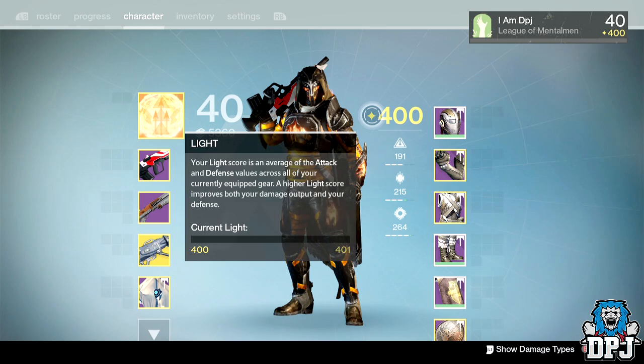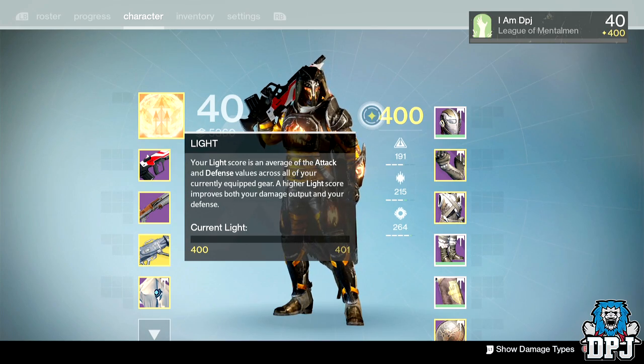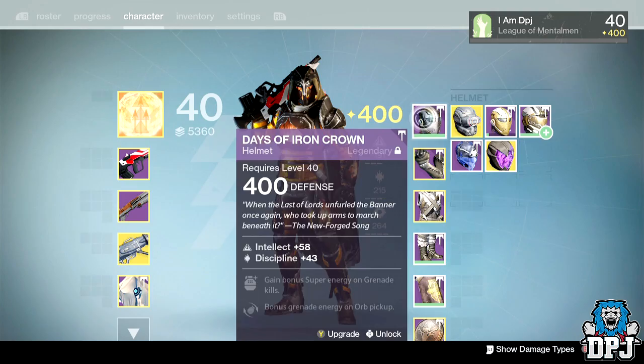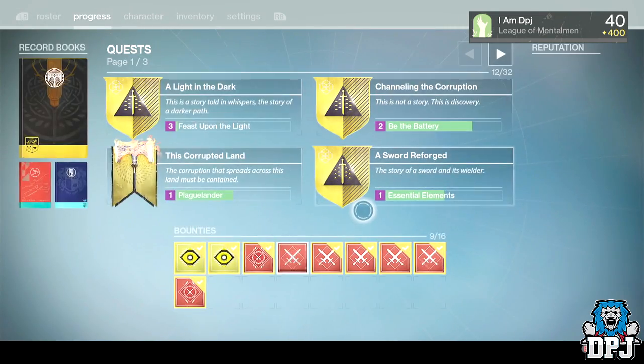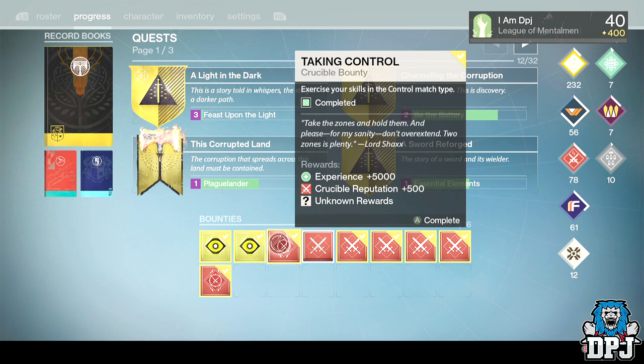I basically need my Hunter at 400 — my Titan and Warlock can both get to 399 — but I need armor, specifically helmet and legs. Hopefully if I don't get a decent weapon from these, I will get exotic armors which can be infused to my second and third characters.